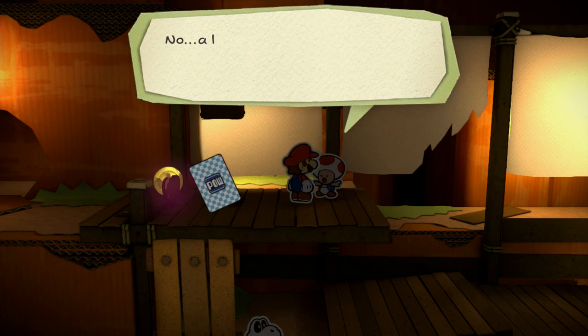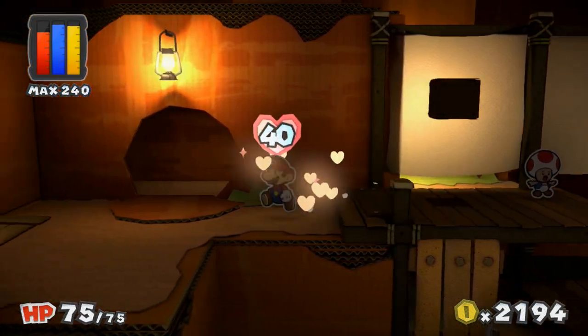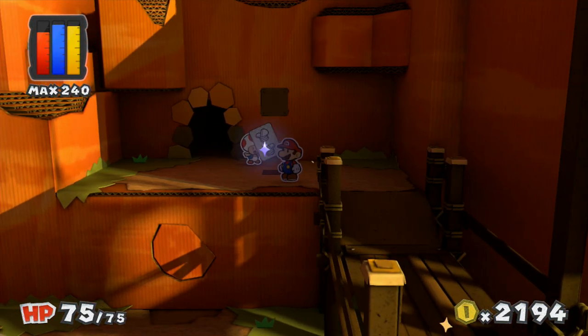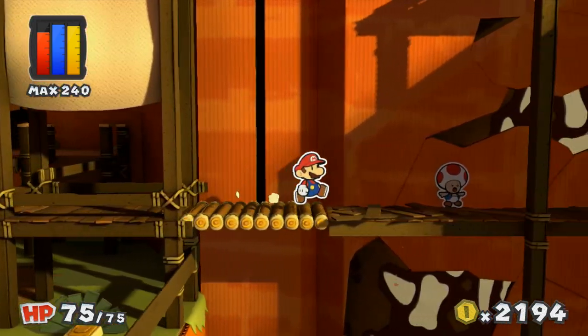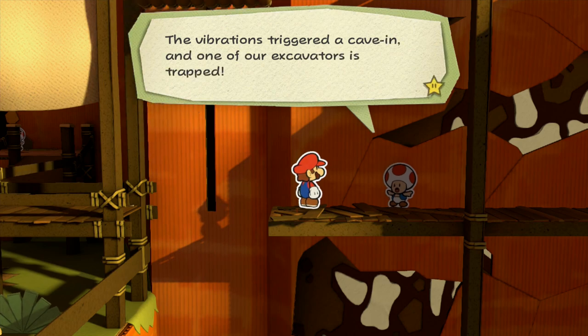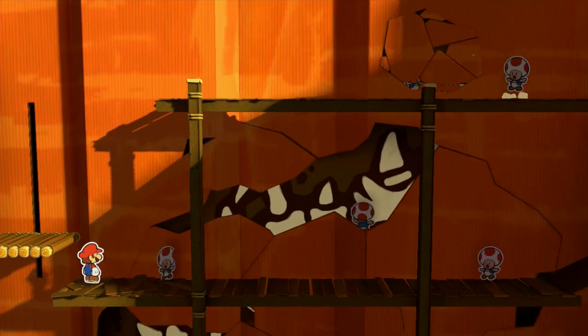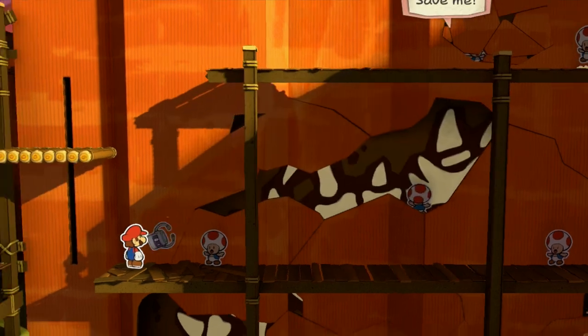Wait a minute — this area is supposed to be seismically active, why are we getting earthquakes? Some sort of giant creature — well, that's a good sign. Mario, we need your help. It's a disaster zone after that big earthquake. Somebody help — the vibration triggered a cave-in, and one of the excavators is trapped. Oh, that is bad. Let's get him out of there. Isn't this the rescue squad's job? Where are those guys? Guess we'll have to do it ourselves.